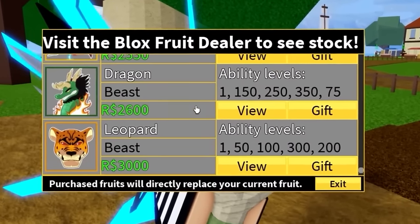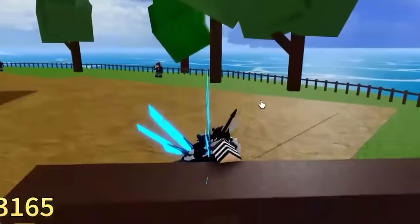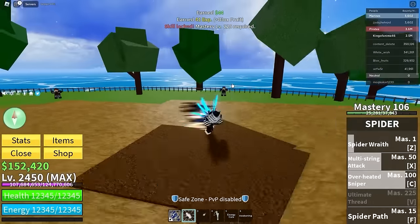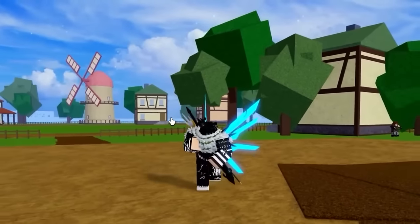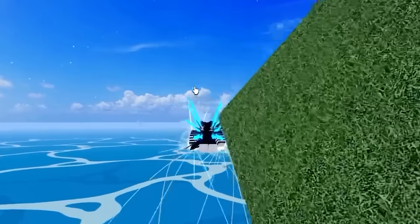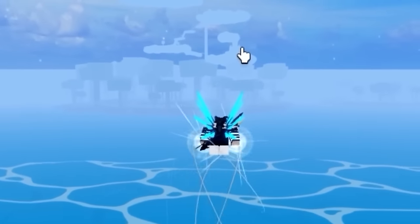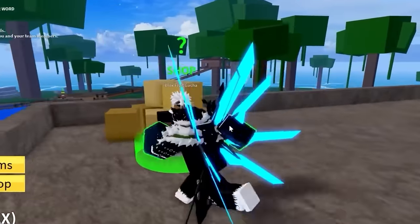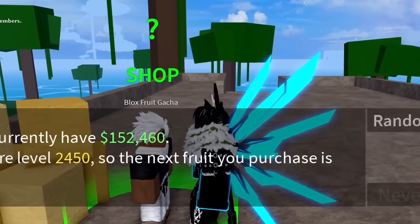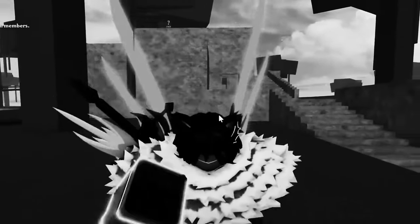It doesn't look like he has any other permanents. He has V4 awakening, which is really cool. He also has spider — it looks fully awakened actually. His human stat is almost at level 600, this man is a tryhard. We're going to roll a fruit on his account. He has rainbow hockey — pretty cool. I tried to roll a fruit but I can't. This account is definitely an 8 out of 10.